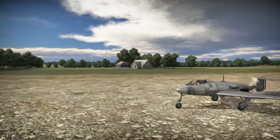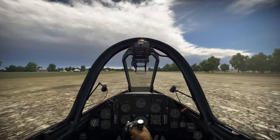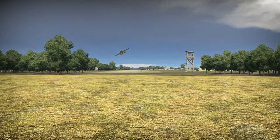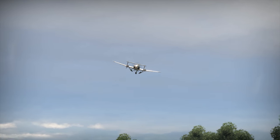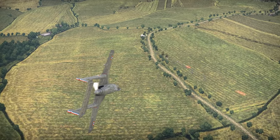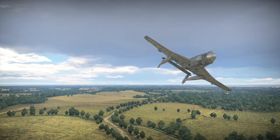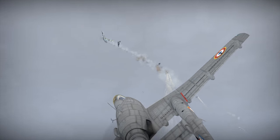A few pieces of advice on the actual flying, so that you don't crash before the fight begins. Don't touch the stick during take-off — you'll only risk ripping your tail off. Set the flaps in the take-off position and just let it gain some speed; the plane will get in the air on its own. If you wish to climb, keep the speed at about 290 kph. Don't try to use the flaps at high speed — you'll lose them in the blink of an eye.